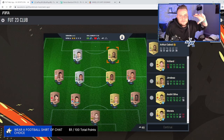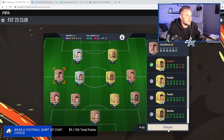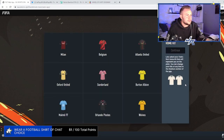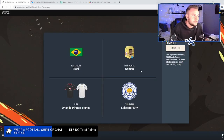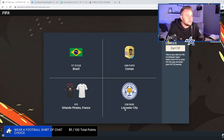The only FIFA points I'm going to use are the ones you get with the Ultimate Edition — that's the only ones we're going to use. I'm taking Komen as our lone player. Are these kits tradable? Can we sell them? We're choosing Leicester badge. Brazilian starter club, Orlando Pirates, France. Let's send it.